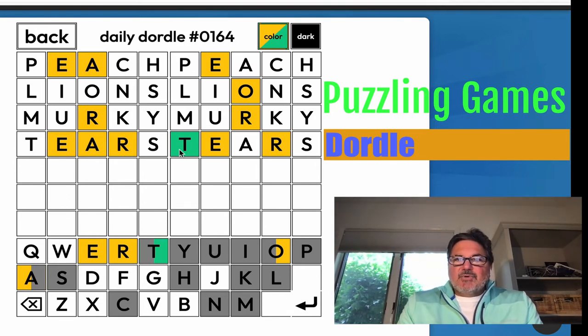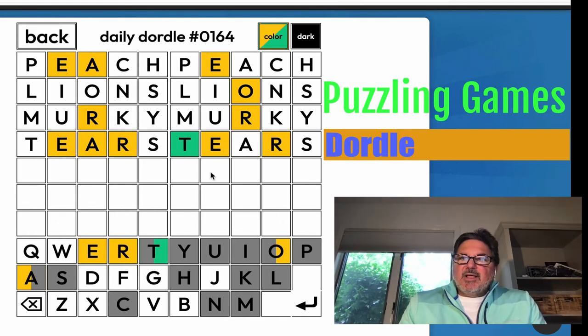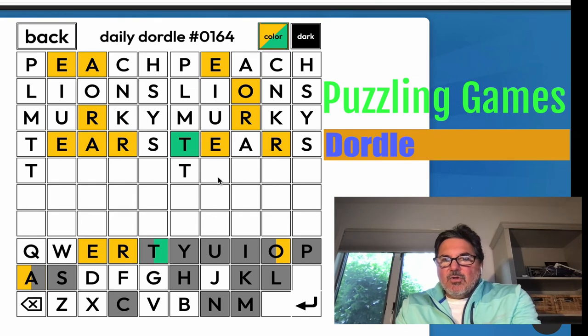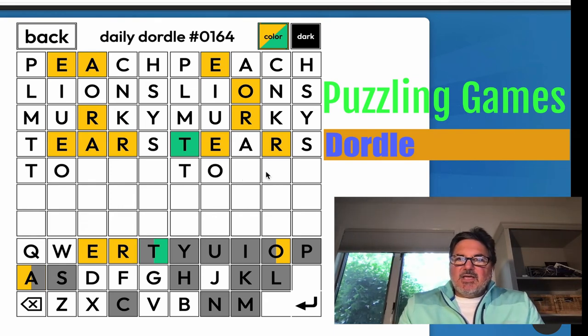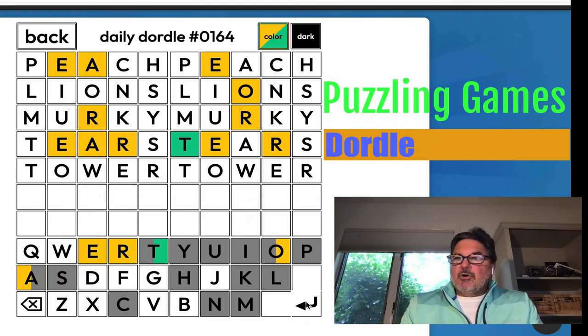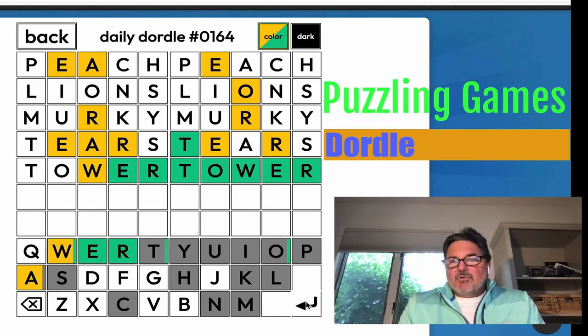Looking at the one on the right, we know we have to have this T here — T-blank, T, O-blank, E, R. Like, 'tower'. Let's see. Oh, great. So, that's it.